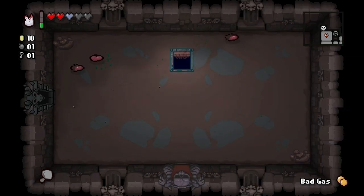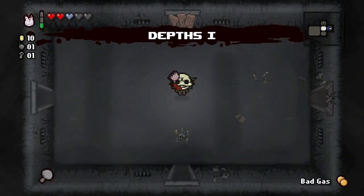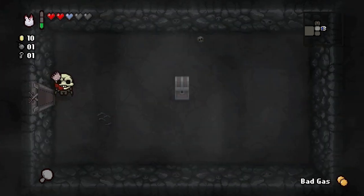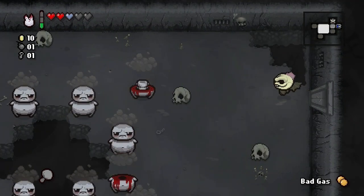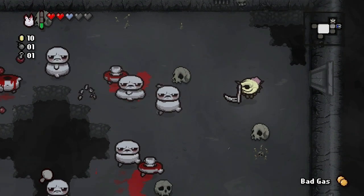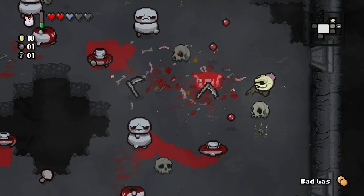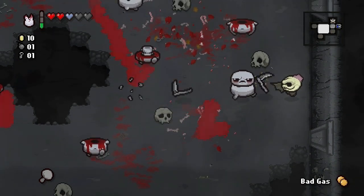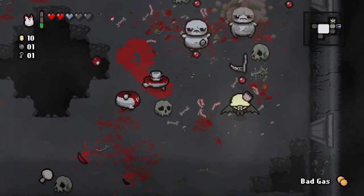Let's go down — we're not going to take the Book of Belial. There's one of those rooms we can bomb to get into — isn't that the one with Isaac's bed from last time? We might go in there if we get some more bombs. Penetrative shots are awesome, although we lose the knockback effect from our base tears. The damage up is probably much better overall.